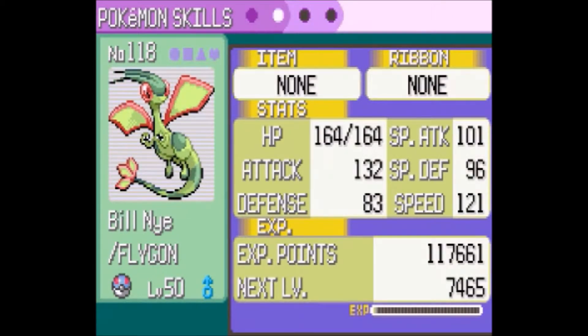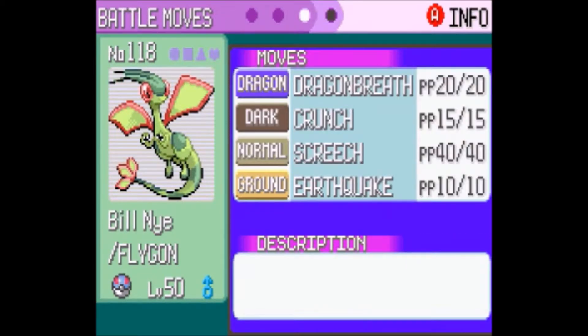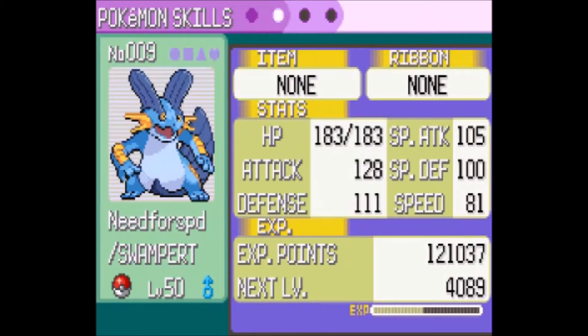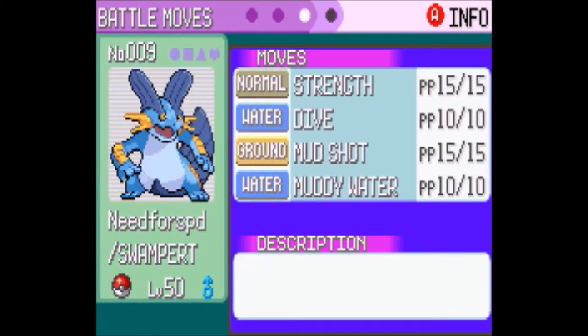There's Bill Nye the Flygon — there are its stats — and its moves are Dragon Breath, Crunch, Screech, and Earthquake. There's Need for Speed — there are its stats — and its moves are Strength, Dive, Mud Shot, and Muddy Water.